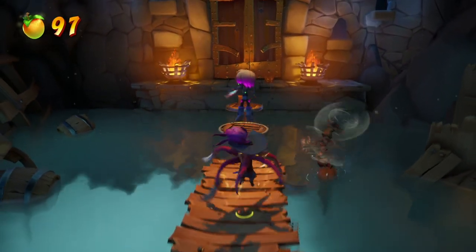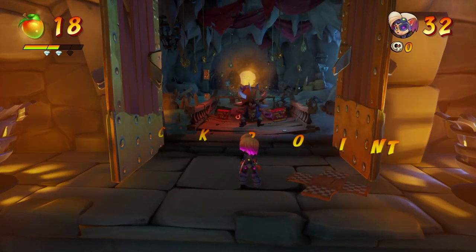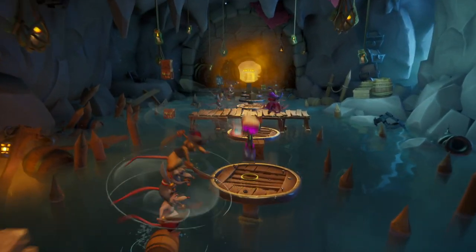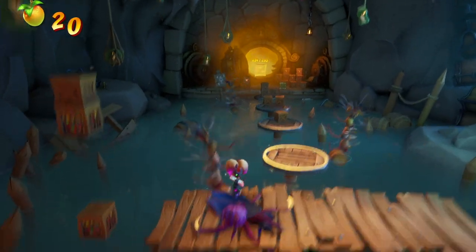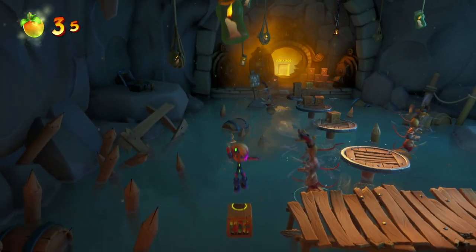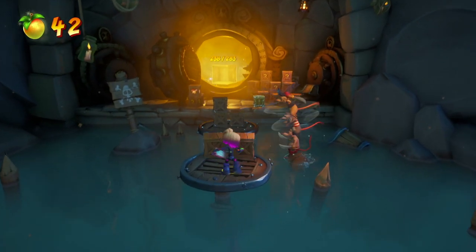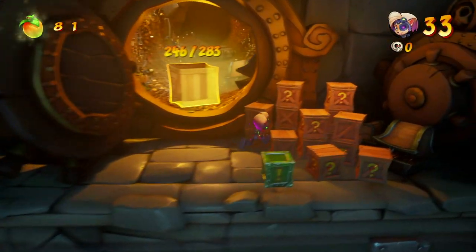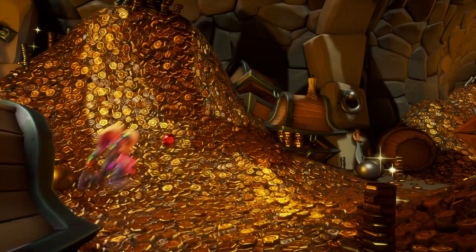You're right — there is only one hidden gem in each of these levels. Thar He Blows is a different level than Shiver Me Timbers. That's why they decided in Resident Evil Village to just give you a map legend icon to tell you when you can stop looking in a room. I honestly wish more games used that aspect wisely, because there's a fine line between giving too much information to your players or giving too little information to your players.